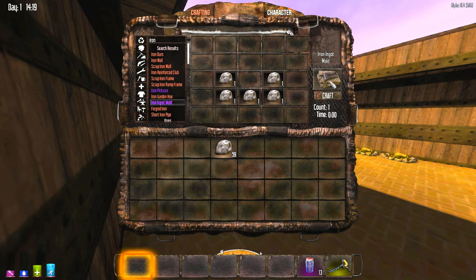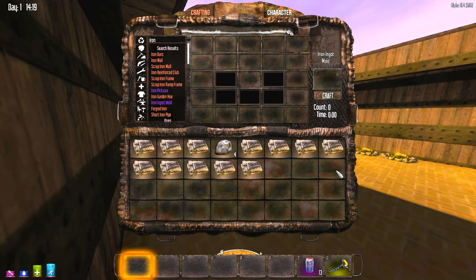What he's saying is how the hell do we turn iron ingot moulds into scrap iron? Well let's craft them. This is completely and utterly repugnant, I don't know how the hell, but you can actually scrap that down into scrap iron.